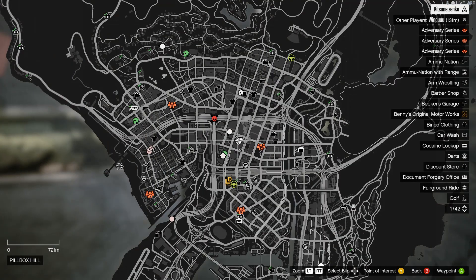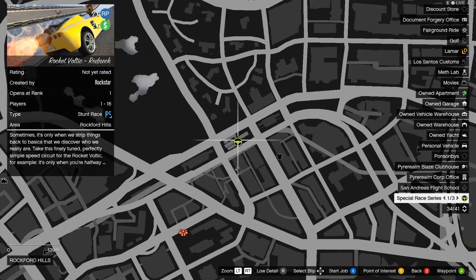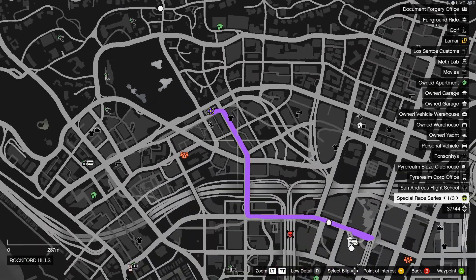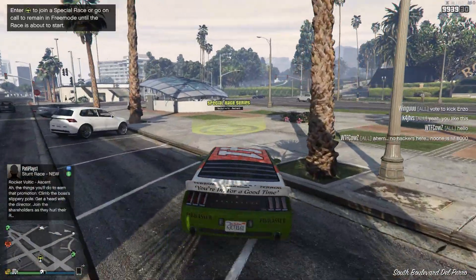To join these new missions I can go to one of these markers here on the map. Rocket Vaultic Redneck seems fine to me, so let's do it. Alright, here we go.